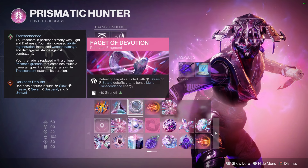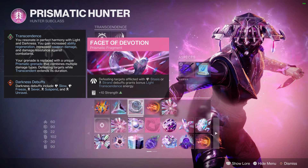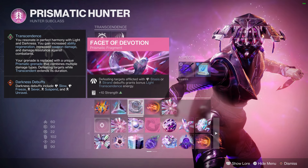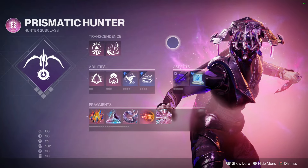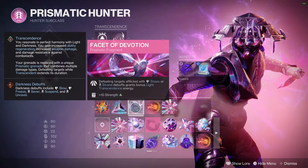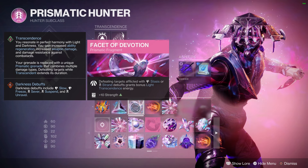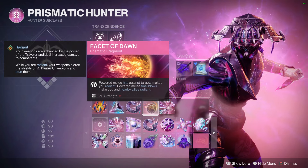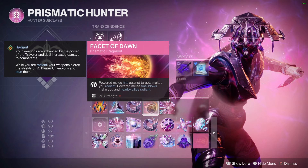With Mask of Fealty, the shatter damage will always proc the dark portion of your Transcendence bar, so you're making up for that with Facet of Devotion. Facet of Dawn gives us Radiant for bonus damage and lets us stun Anti-Barrier champions.